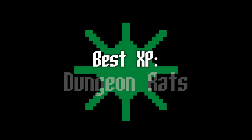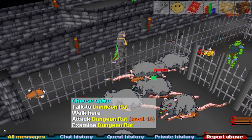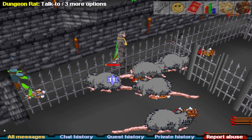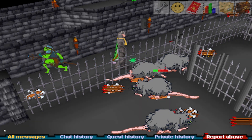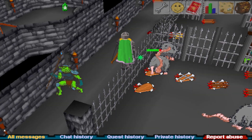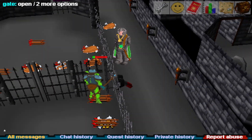Levels 40 to 60: now we start getting to the cream of the crop for ranged training. Best experience: dungeon rats. This is absolutely where you should train range starting at 40. Gnome troops at this point are still good, but they require too much clicking. You can jam out ranged all the way to 60 here or switch spots. You can sometimes range goblins here too to get bronze spear drops.